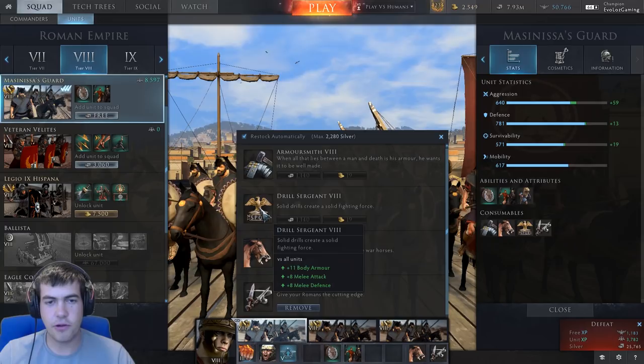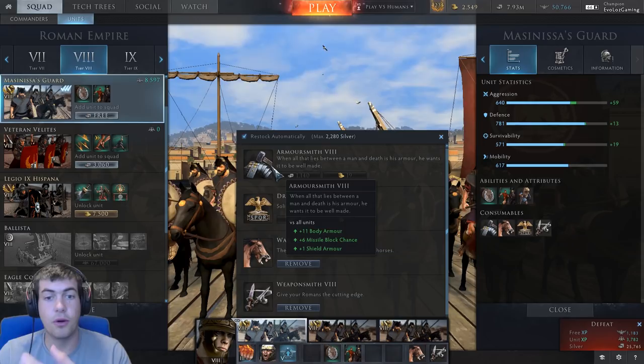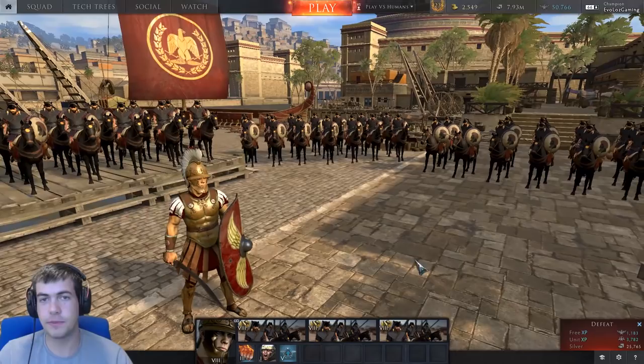I wouldn't go for Armour Smith — a little bit of missile block chance is nice, but you're effectively getting more damage reduction from missile damage by running Drill Sergeant with the body armor you get there. Plus one shield armor is only effectively the same as plus one body armor, so there's really no need to take that. So Drill Sergeant or Weaponsmith — definitely running Warsteeds. I think I have rambled certainly more than long enough — it looks like I'm at seven minutes already for this introduction. Let's hop into a battle and see if we can cause a bit of trouble with these guys.